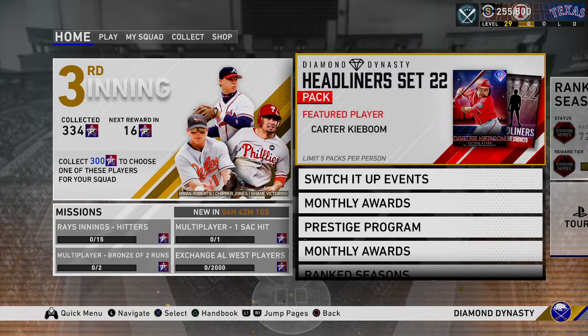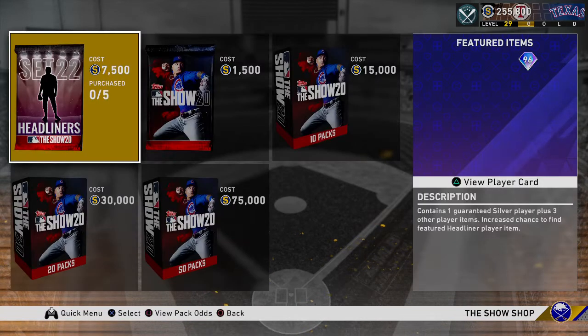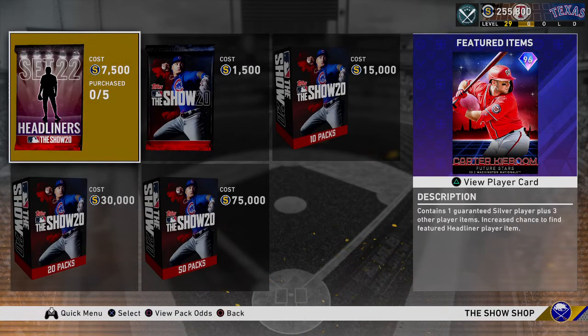What's going on everybody? Welcome back to the channel in another card breakdown video. Today we have the Headliner Set 22 pack. We're just breaking down the new headliner that came out today, and it is, of course, 96 overall Future Stars Carter Kieboom.